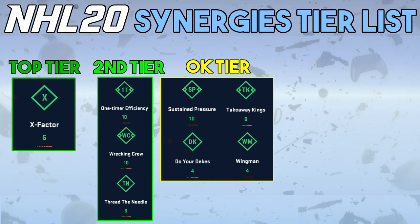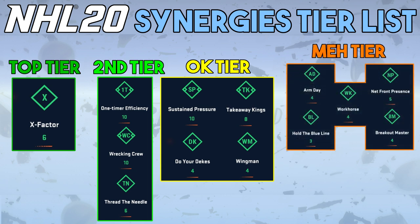Moving on to the meh tier — these synergies have a lot of extra attributes that drag them down. Hold the Blue Line gives you a boost in shot blocking, which is weird because Hold the Blue Line feels more like an offense thing, and on offense why would you be blocking shots? Breakout Master only affects two attributes, making it weak compared to others. Front Presence doesn't affect any major attributes like skating or shooting. Workhorse only affects two relevant attributes, and Arm Day could be decent but it's only a plus two boost. These synergies are nice if you have them activated, but I wouldn't go out of my way to activate them.